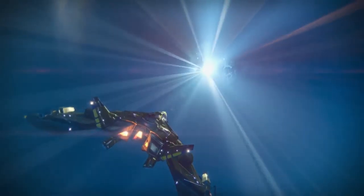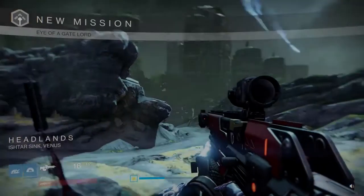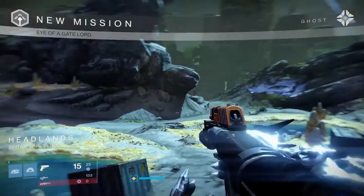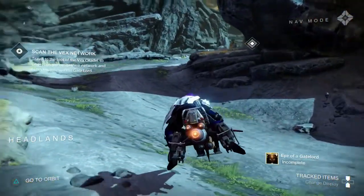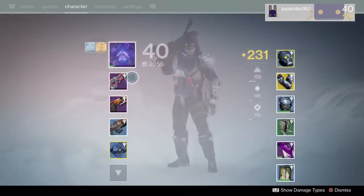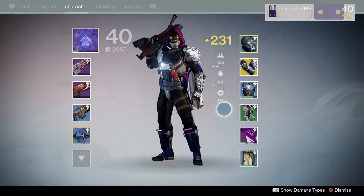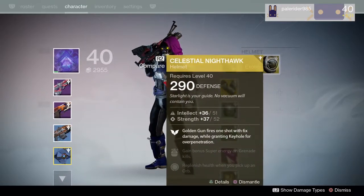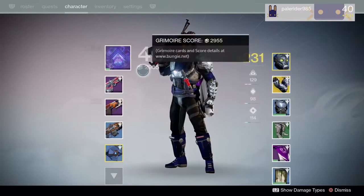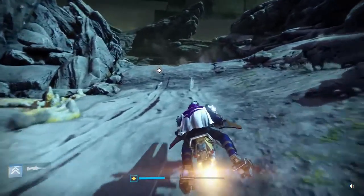Before the Ghost so rudely interrupted me - I've been playing my level 40 Warlock, so I do have some pretty nice gear on this guy even though he's pretty low light level. I've got a Treads Upon Stars, 294 attack, which isn't bad. I've got a Jabber Hockey D sidearm, 284 attack. I've also got a Celestial Nighthawk I'm probably gonna try to use with the Gunslinger subclass, but right now I'm enjoying the Night Stalker class.